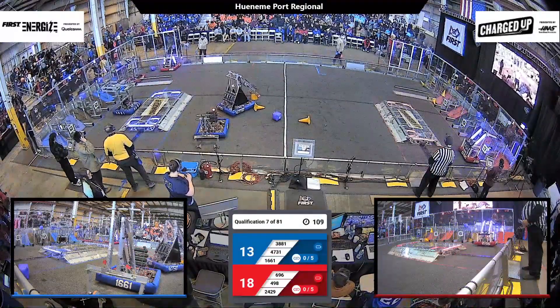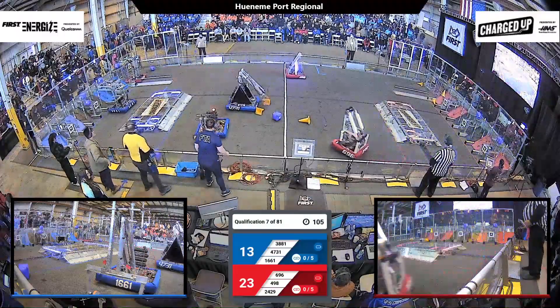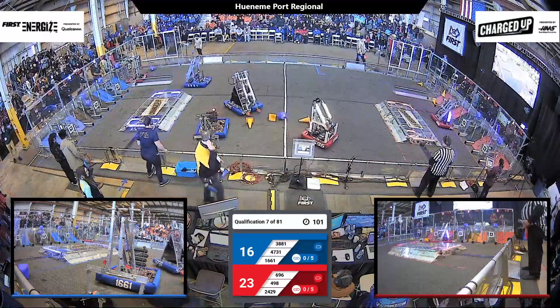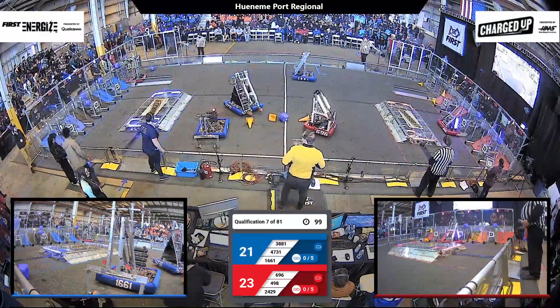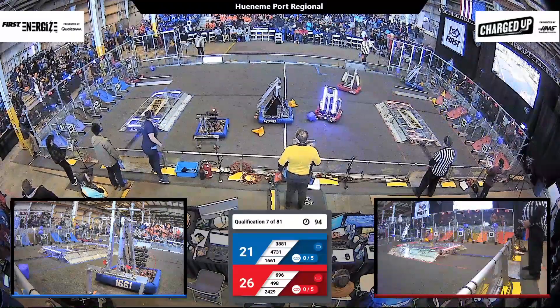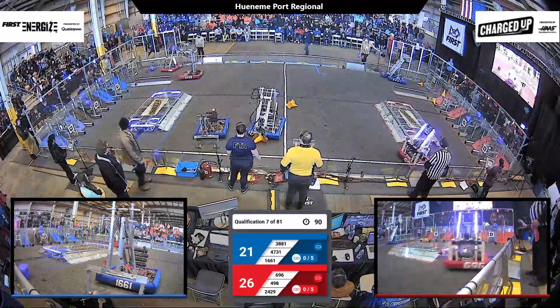6.96 with a cube, that was easy — up top, 4.98. Some nice speed across. Red Alliance making a little dent in it here. A lot of bots using intakes to pick up cones, and then they switch out for cubes. Some great engineering going on.